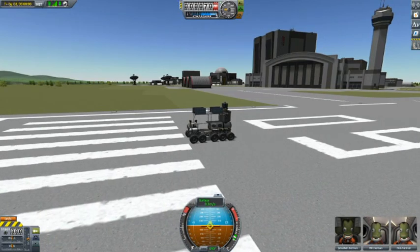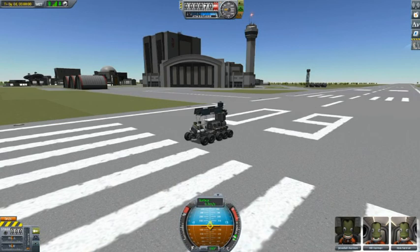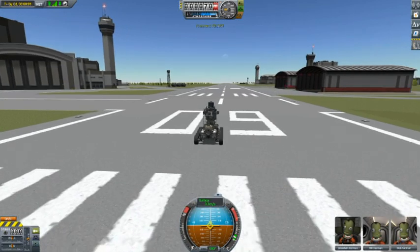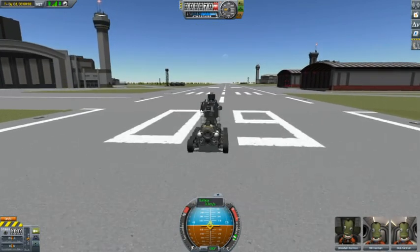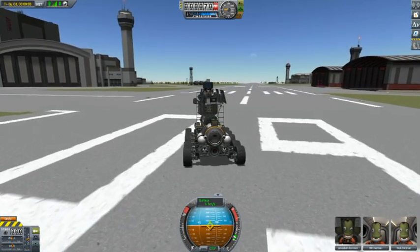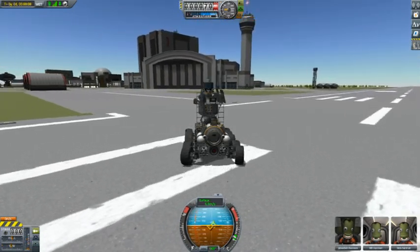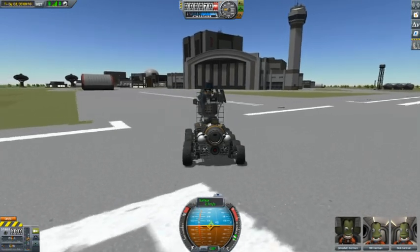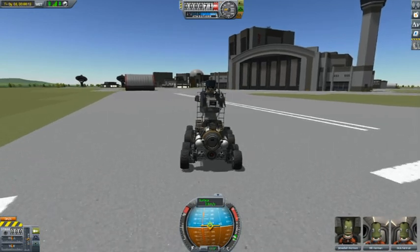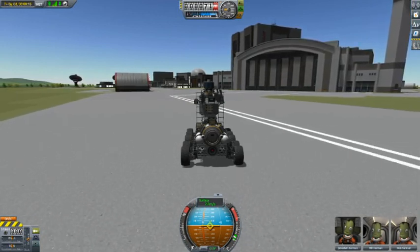All right, let's have a venture out to see what's going on here. Put it in chase mode — not that that really helps much, but it's worth a try. Jeb, Bill, and Bob are out for this excursion. The mod developers say the roads are a bit bumpy and they're working on that — a little bumpy, but considering the original texture goes down there, that's understandable.